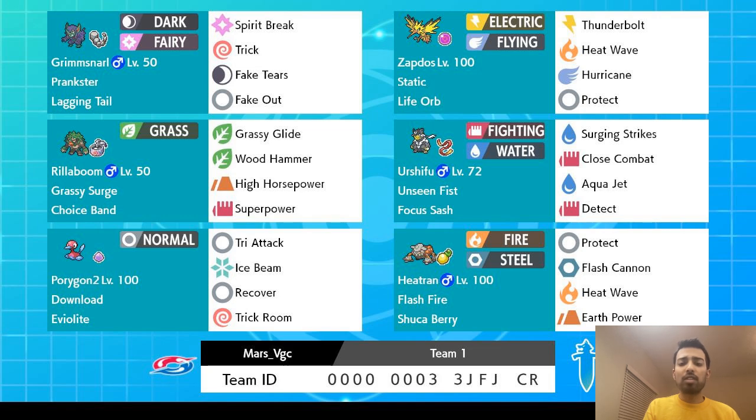Zapdos is also paired with a Focus Sash Water Urshifu in a lead that plays a lot like the Thunderous Urshifu core that was very popular earlier in the format. The team also has a second Dynamax target in Heatran, and a Choice Band Rillaboom that rounds out the Fire-Water-Grass core. While Shohei had a Landorus in the last slot, this version of the team has a Porygon2. They both have different strengths and weaknesses, but both serve to facilitate slower, more reactive game plans when needed.